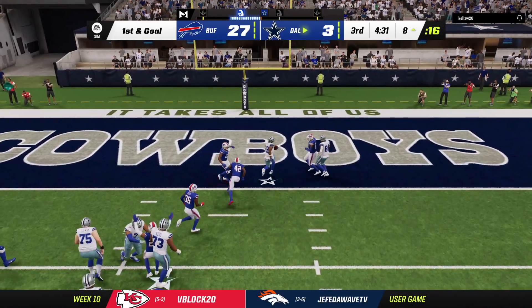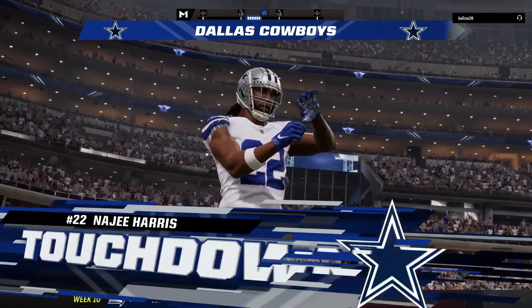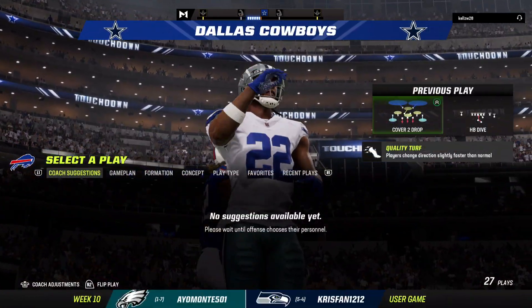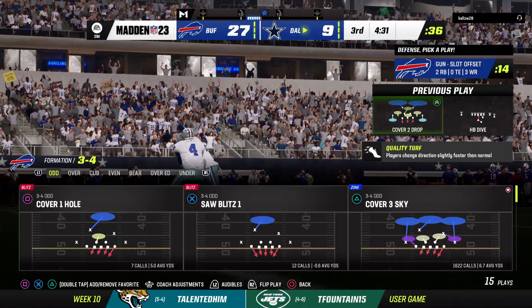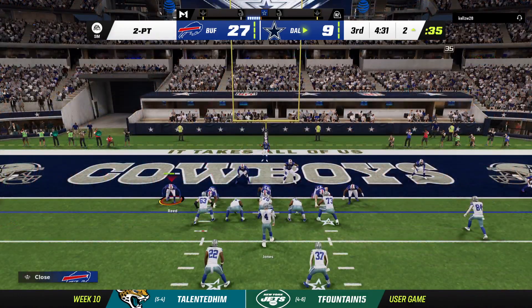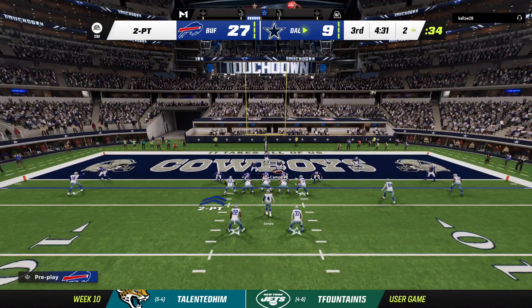They hand this off to Harris — and he will fight his way into the end zone for a Cowboy touchdown. Najee Harris, his fifth rushing touchdown on the year. And the Cowboys are able to cut into that deficit.